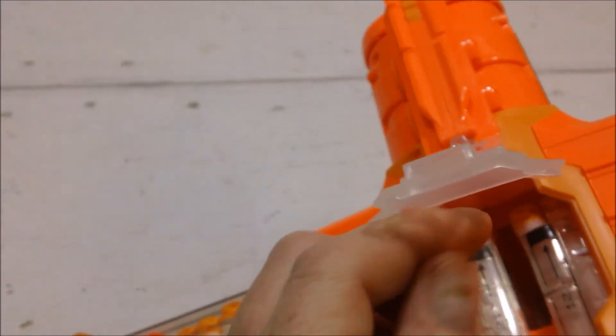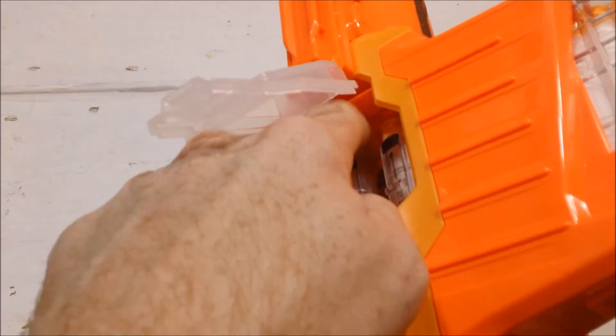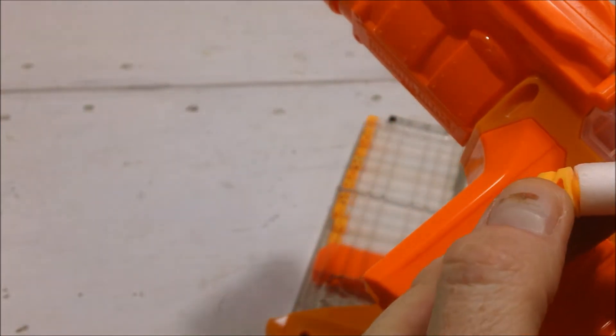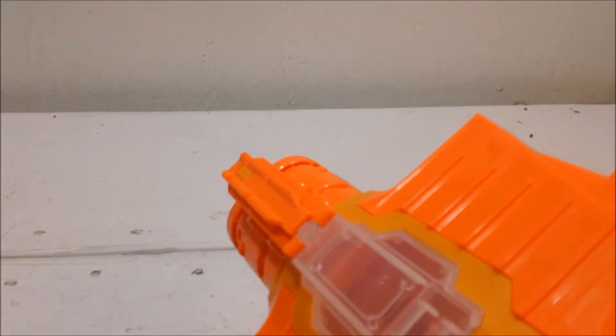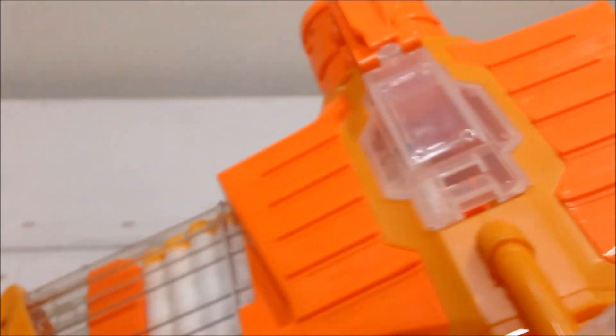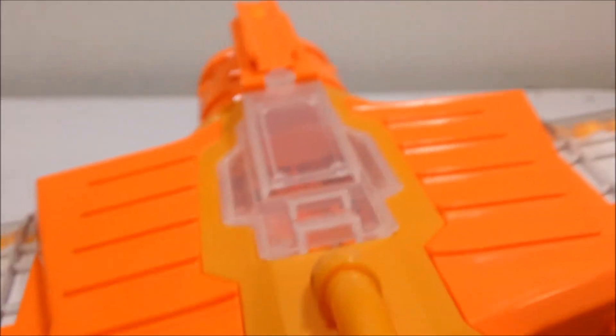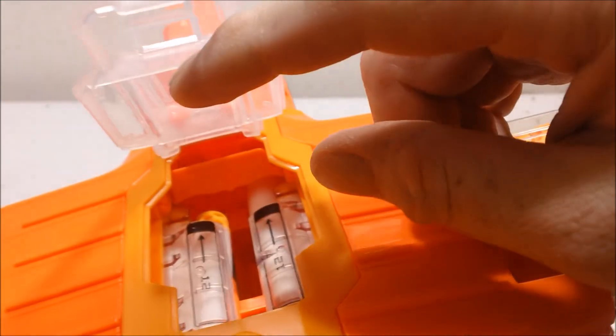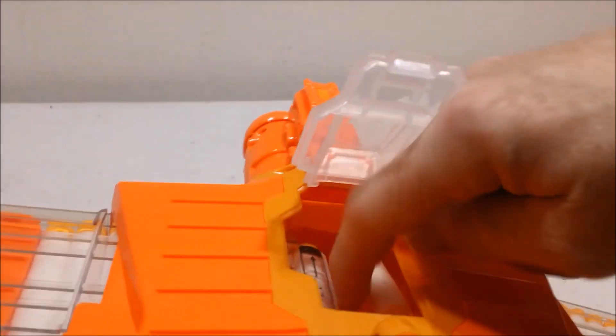Got a bit of a chamber issue there. Okay, one side fired, one side did not. Let's clear this out real quick. That's one that snagged. I'm just shooting at the wall in front of my workbench, no target in particular. Okay, both sides. One side fired, one side did not — and that is a jam in there. So that's two already: one on my first shot and one on my third volley.